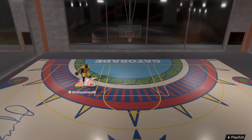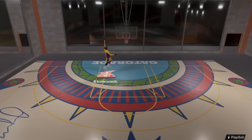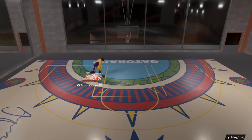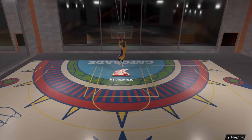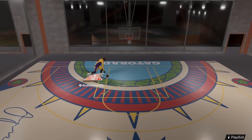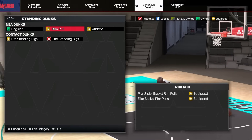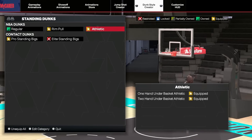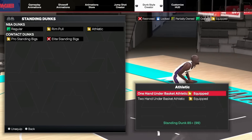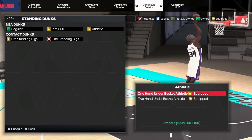Even if you have a 92 or 91, you'll still pull it off — a 92 and 91 is the same thing. If I try the driving dunk meter it doesn't even register high enough, but for standing dunks — standing dunk is one of the best dunking stats in the game. Even if you don't do a meter they might still give you a contact dunk. I have rim pulls and elite basket animations, plus two athletic packages. The requirements are 80 standing dunk and 85 — if you've got a 92 that's really all you need.